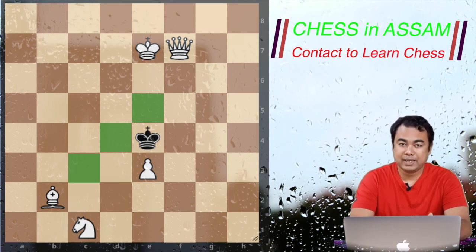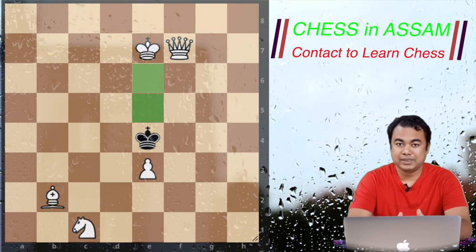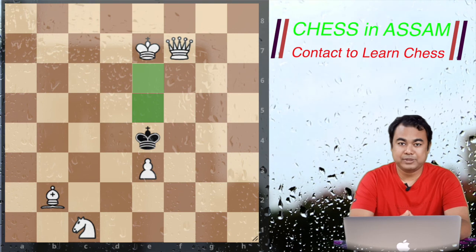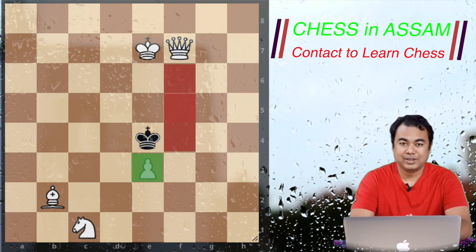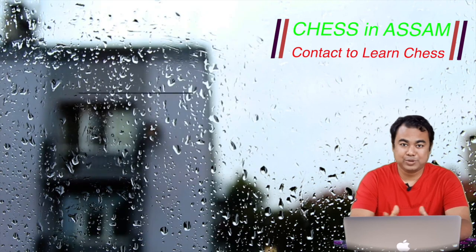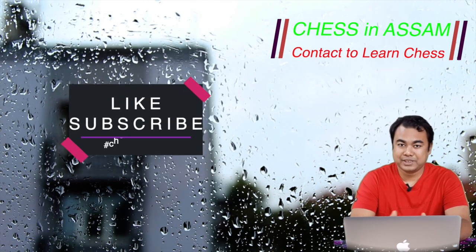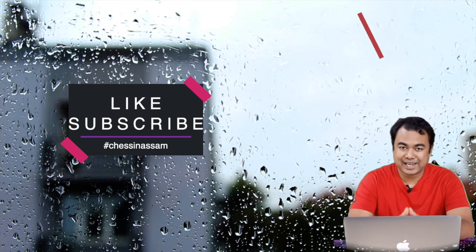When the black King captures the bishop, white will play Queen e6 checkmate — this is the pattern we just saw in the example. And if black captures the pawn, then Queen f4 checkmate. Hope you understood this class. Download the practice paper from the link in the description. Please don't forget to like and subscribe to our channel. Thank you.